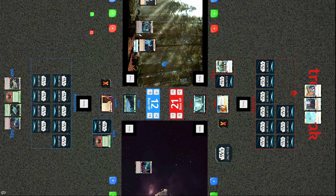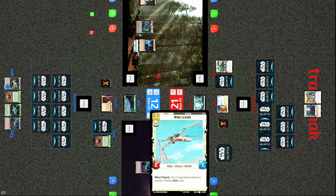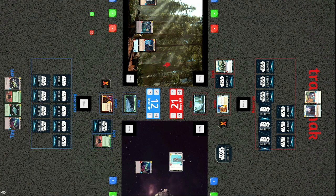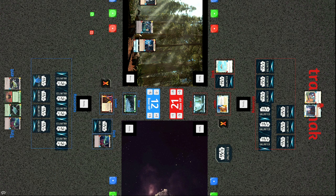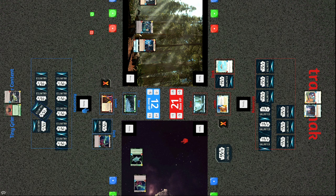Even though the Emperor can't attack the base, Veers and the Death Star Trooper can attack heavily. Tracks plays the Wing Leader but its ability does nothing — he doesn't have another unit to give experience to. Tiny decides to trade there. Tracks takes the initiative. Tiny brings out another Gladiator Star Destroyer and a TIE Fighter — it seems like Tiny is playing a ramp deck here.